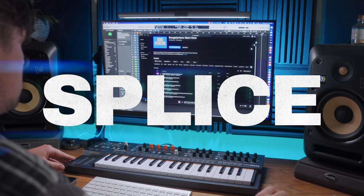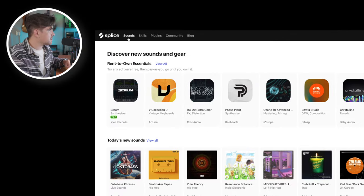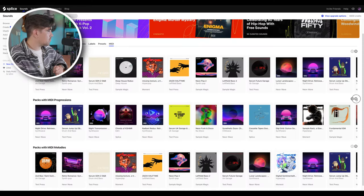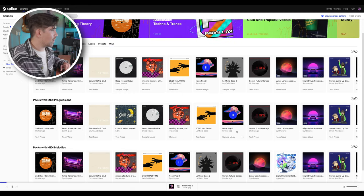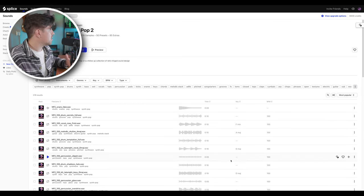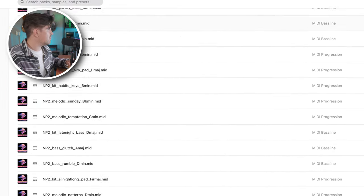I'll link my favorite MIDI chord packs in the description below. A lot of us are Splice subscribers, so I wanted to share a couple of Splice tips — deep cuts you might find useful. The first tip: on the website, go to Sounds and then over to where it says MIDI. A lot of the sample packs on Splice have MIDI progressions, bass lines, and melodies — just scroll through all the different MIDI packs. Neon Pop is one I really like, and Sample Magic makes great stuff. When you come to the pack, go over to Extras — that's where you'll find all of those MIDI progressions.